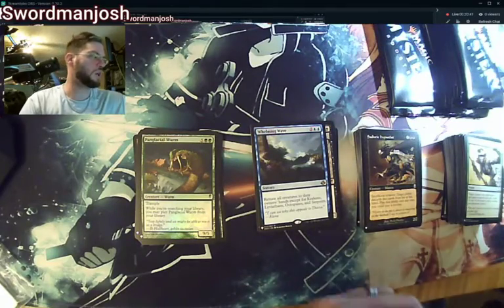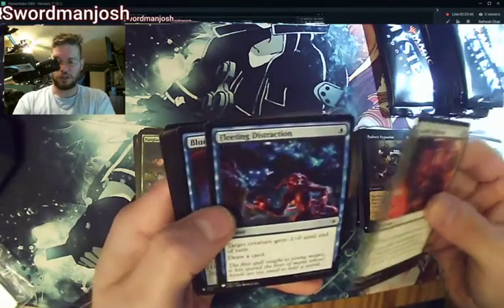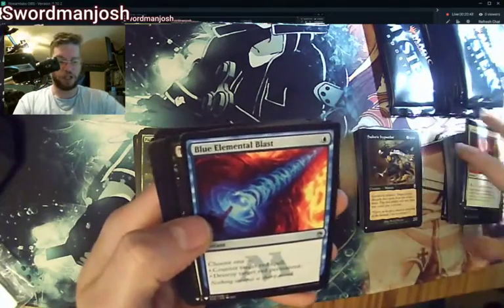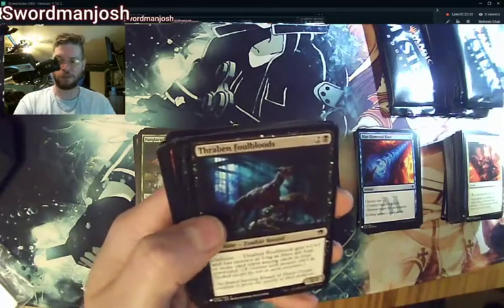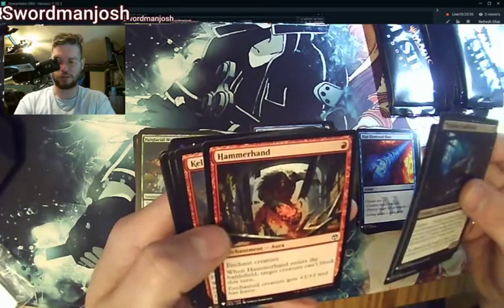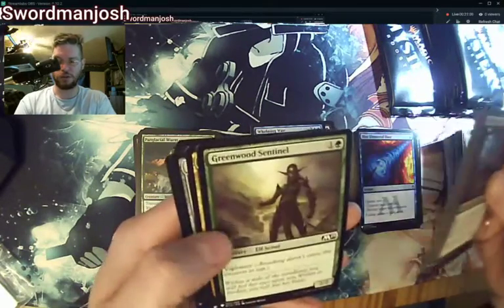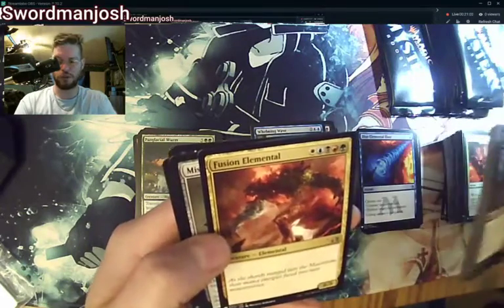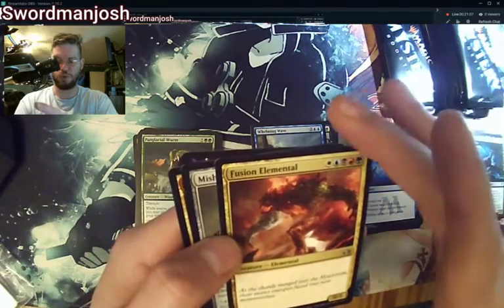It may have to go into my Grun deck. Apostles of Blessing, Blue Elemental Blast — not as good as Red Elemental Blast — Thraven, Dire, Keldon Overseer, Greenwood, Fusion Elemental — just an 8/8 for five colors.